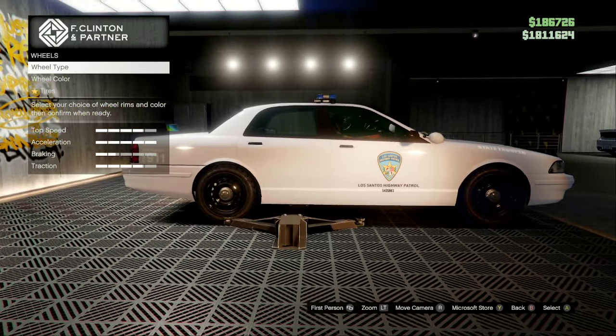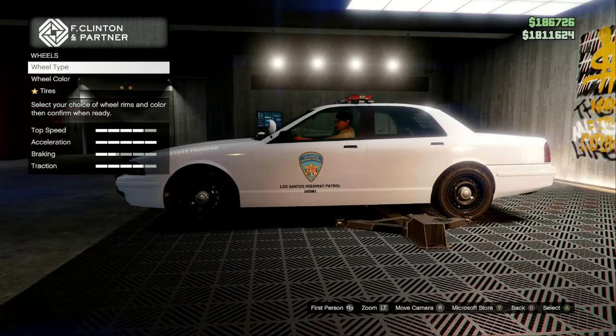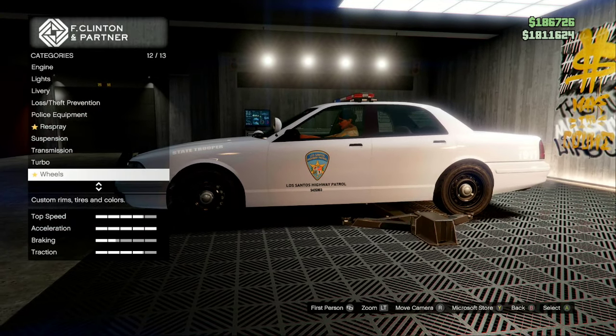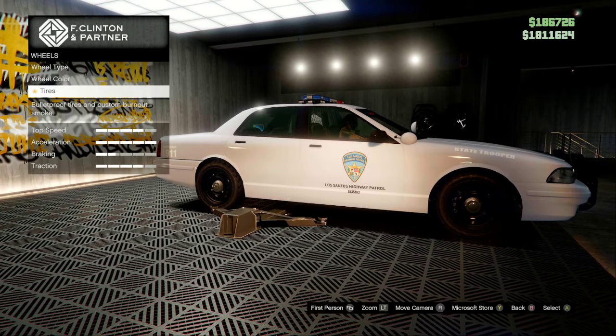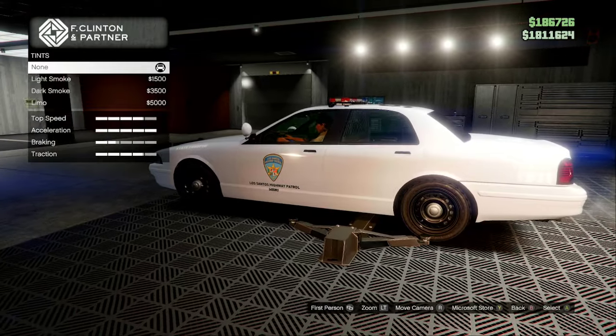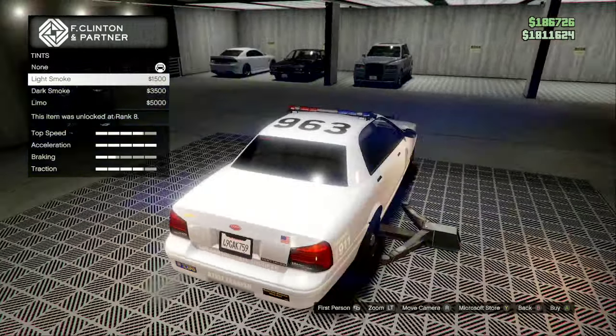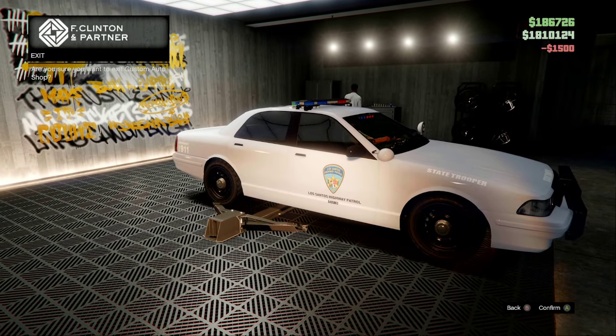Wheel type: stock wheels — they look exactly like the real-life wheels. Just make sure they're bulletproof, which costs $25,000 and unlocks at rank 20. For the windows, you don't need to add a tint, but I'm going to add just a slightly dark light smoke tint to them — and there you have it.